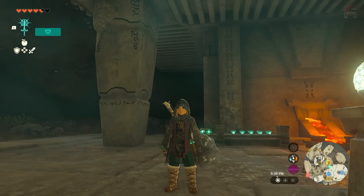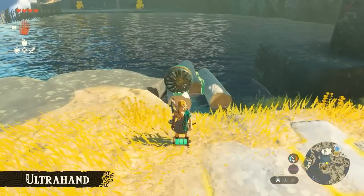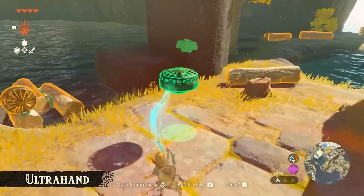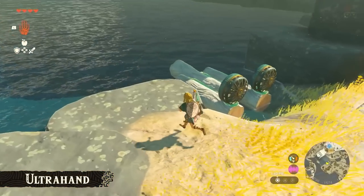As you may have seen in the gameplay from Mr. Aonuma before the game came out, there's a bunch of different Zonai devices and you can craft a lot of these using Ultra Hand. Some of them, like a flame emitter, a light, a rocket, or fans — they use up battery.